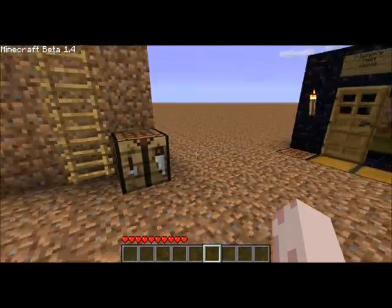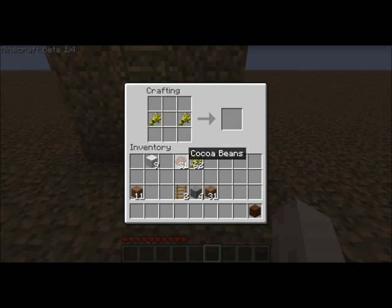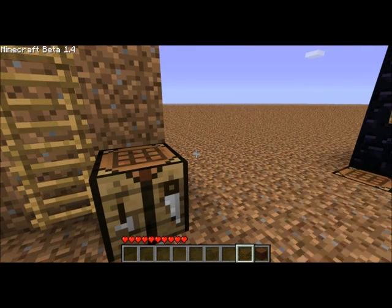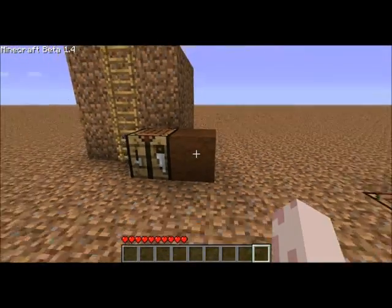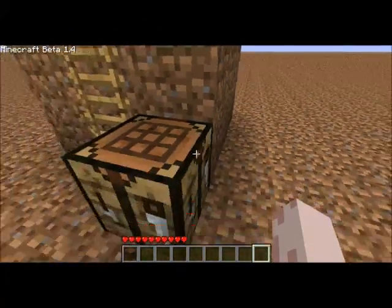So we have that. We also have cocoa beans, which can be used to make brown wool. And what else do we have? Wait for it — I think that's how you make them. Cookies! Nom nom nom nom nom nom. But yeah, brown wool looks pants, but it's good for people who do pixel art, I guess.